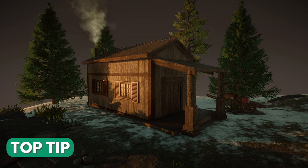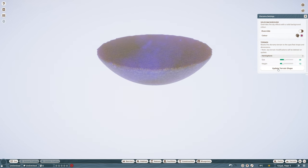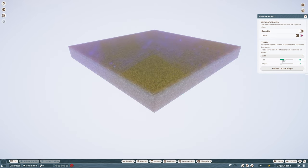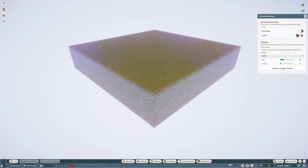Tip number two: you can also adjust the terrain. You can use the drop-down menu to create an alternative shape of the diorama, such as cube, cylinder, or hemisphere. Once you pick the shape that you like, you can adjust the size and the height by sliding the bar from left to right. When you're happy with your new terrain adjustment, click update and the terrain will change.